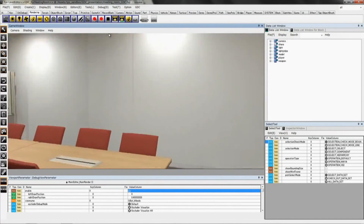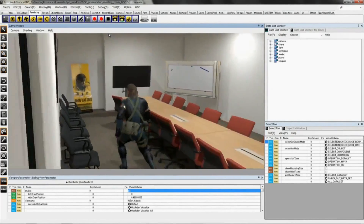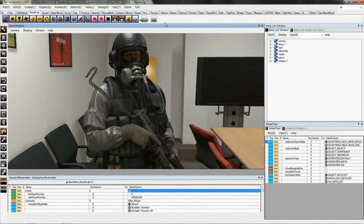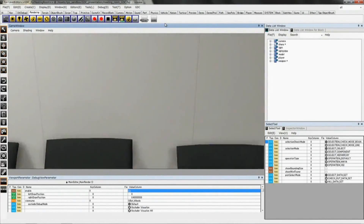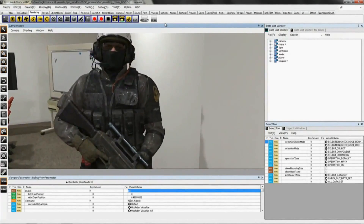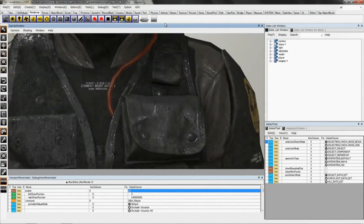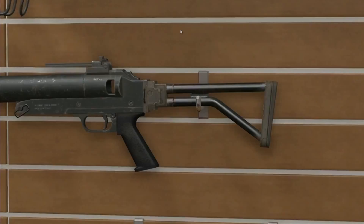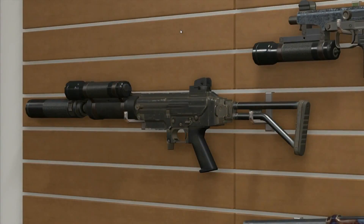Now I would like to show you the actual Fox engine in action. It sure does look real. This is a soldier that has appeared in the Phantom Pain trailer. This is a soldier that appeared in the Ground Zeroes trailer. You can see that he looks a bit wet from the rain. Here are the details of what the weapons look like. We think it looks pretty real.